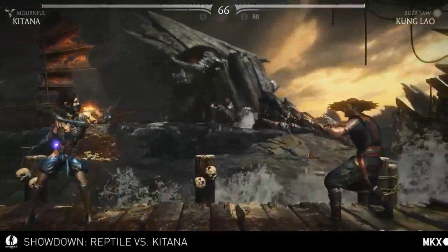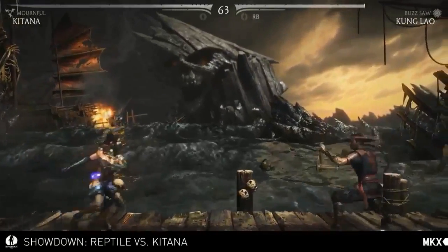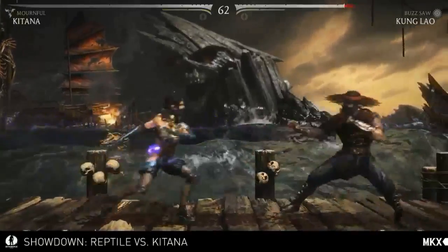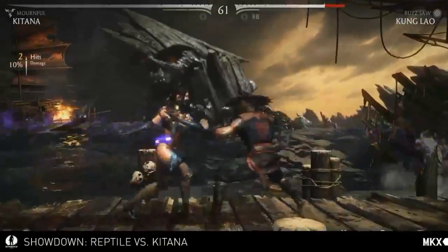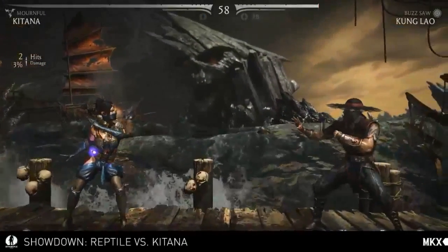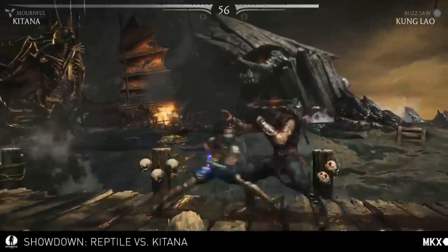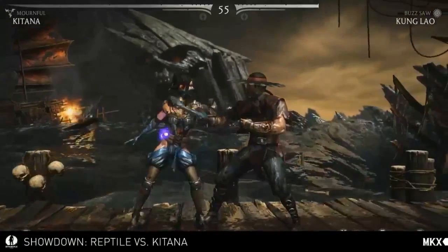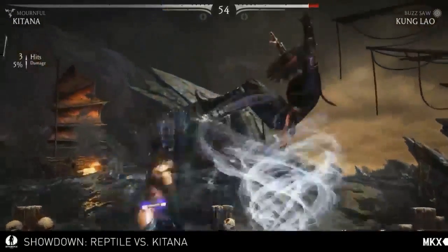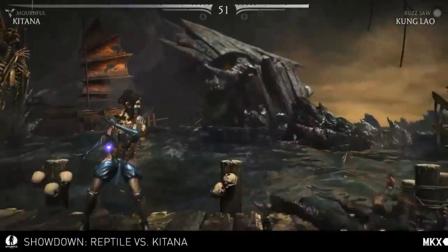You also have a very effective meter burn version that is active for a really long time. It brings it right back to you. So if you're far away you can get combos, and when they're a little bit closer, people have to deal with that for a long time — it's on the screen for a long time. A great way to control space and keep the person locked down. Basically a lot of the same properties as Jade from MK9.